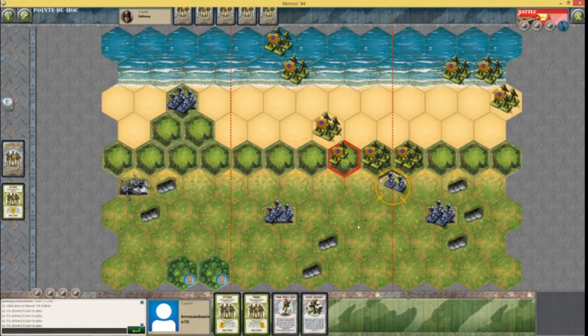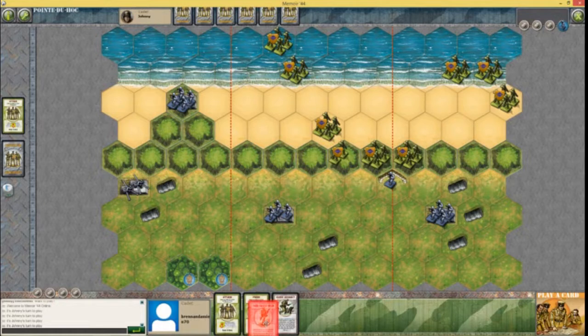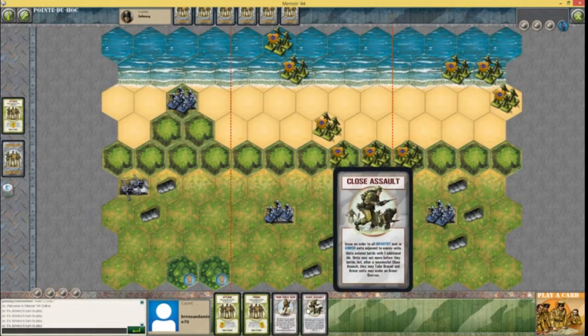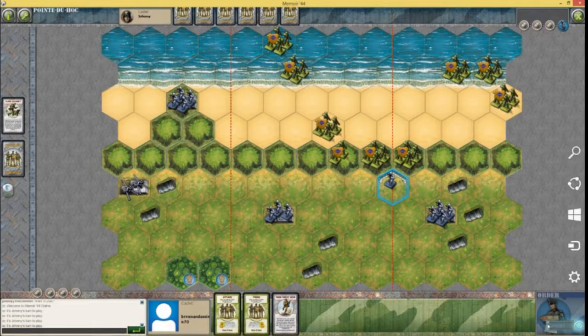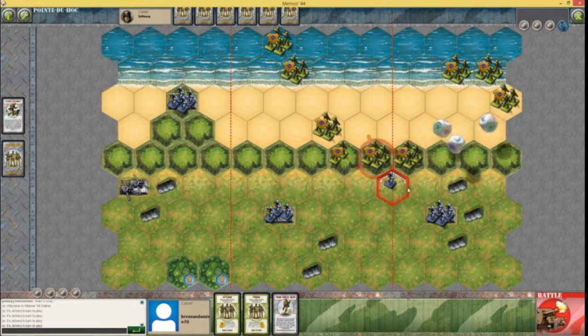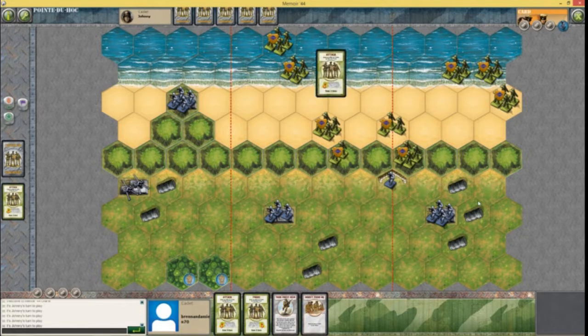I'm gonna do a close assault because this guy's pretty much dead anyway. One guy. This isn't going as well as I thought it would. I don't want to take a round — this isn't going as well as I thought it would. That might change things a little bit. Left flank — that unit's probably dead. Now he's dead.